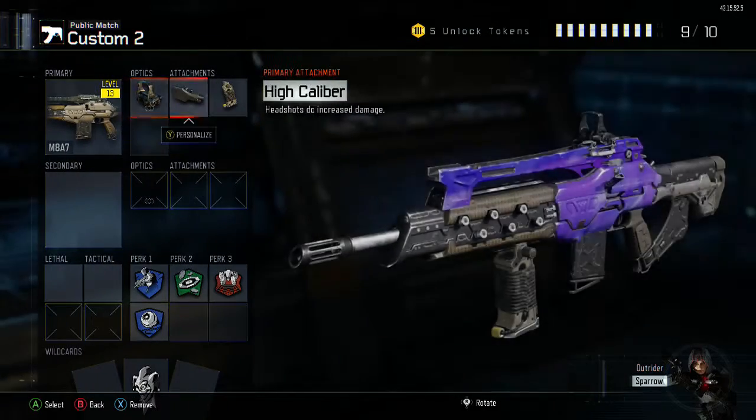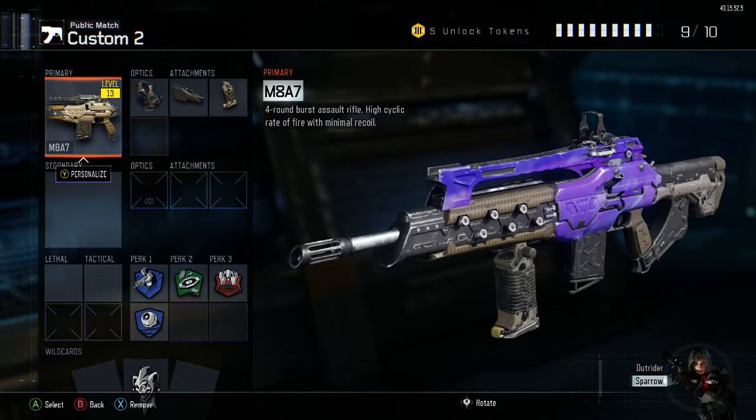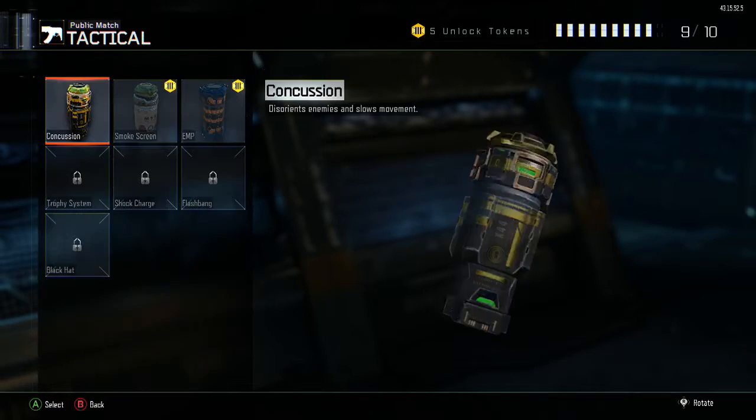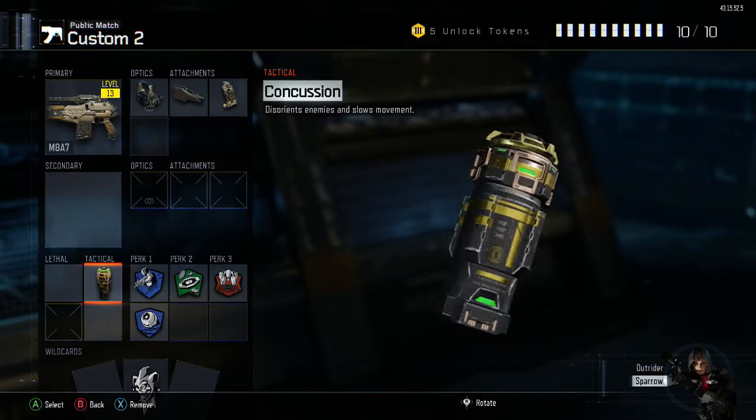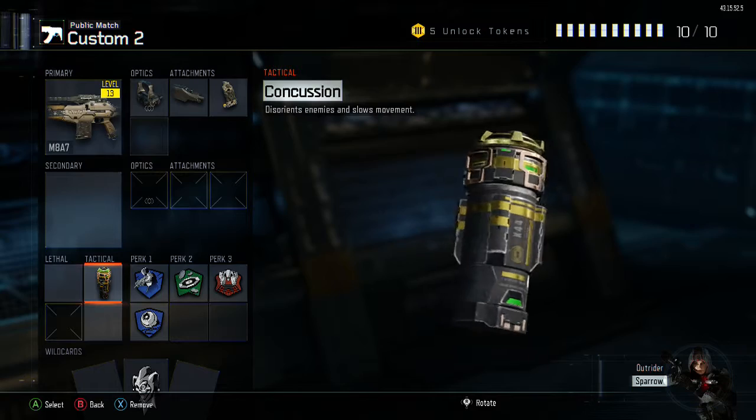With default class, high caliber for the headshots, and grip. I'm doing this class setup for Joey Warner because he asked me to — we're going to do a series together. Not going to tell you what it is, but it's a series coming up.